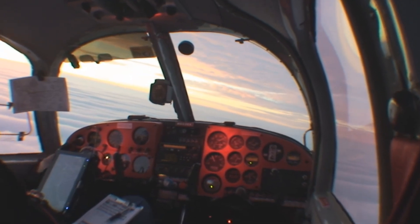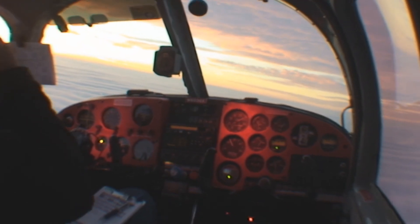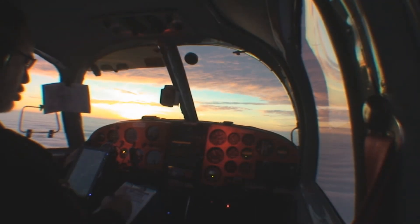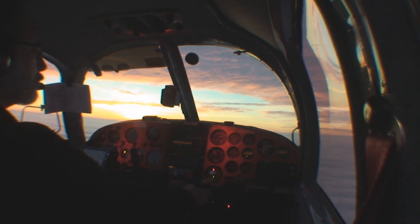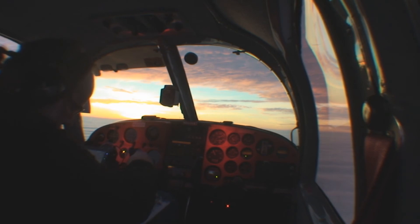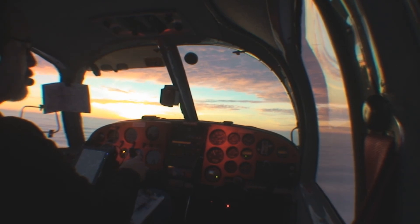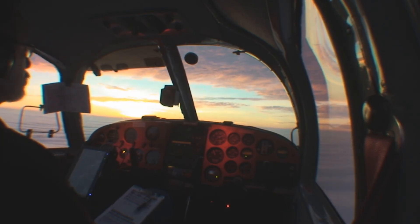Mooney 6030 X-Ray is crossing Cabbie. Mooney 6030 X-Ray, fly heading 280. Heading 280, Mooney 30 X-Ray. Approach, Gulfstream 69 Hotel, tell us if you had 6,000 or 5,000. The top there is 2,500. Is it clear above? Yeah, it looks like scattered tops at probably 10,000 to 12,000.